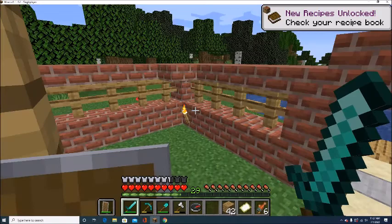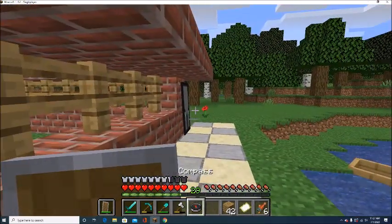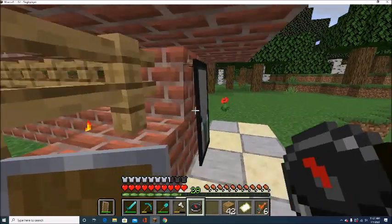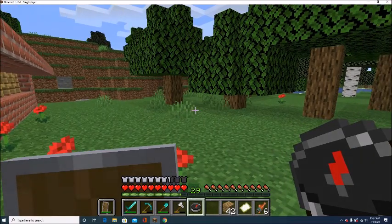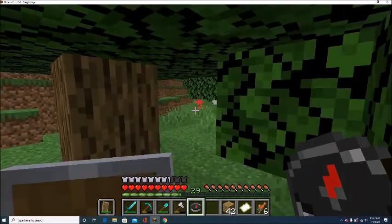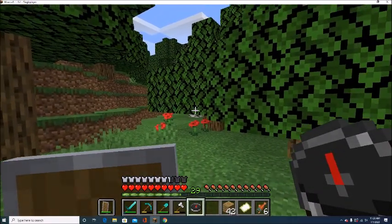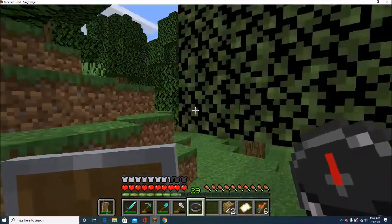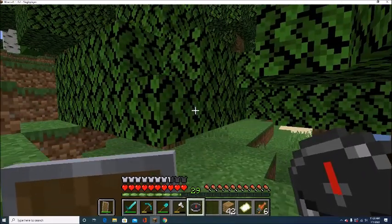Now if you're wondering what a compass does: you hold it in your hand and you want to let the arrow straighten out, then you want to travel in the direction of the arrow — that will lead you right back to your spawn point.